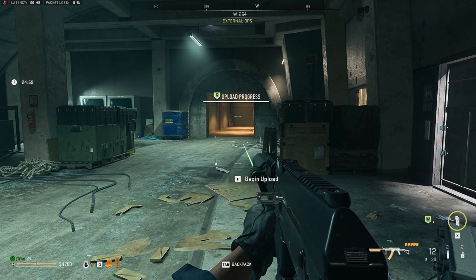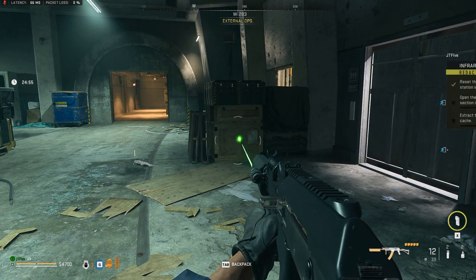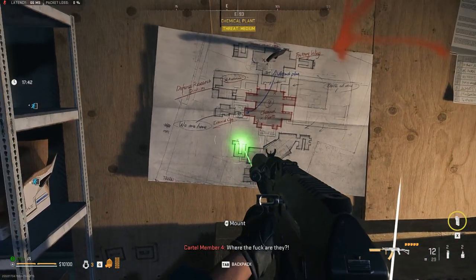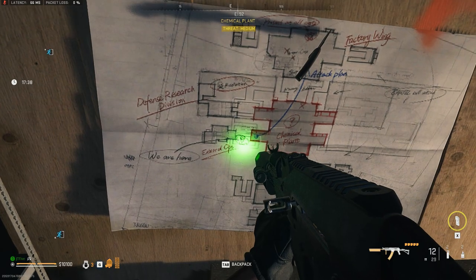For the upload station, you'll naturally run into it when you explore the external ops section of the complex. Like a regular upload station, just press the button and wait for it to finish uploading. Next is heading to the alpha cluster.